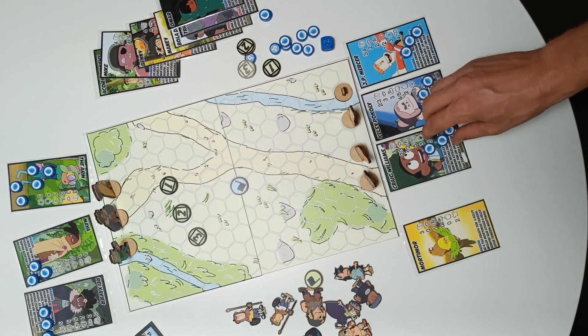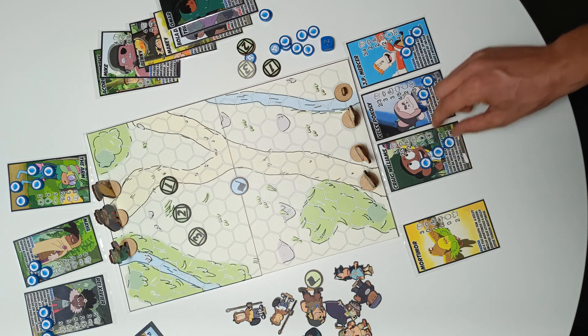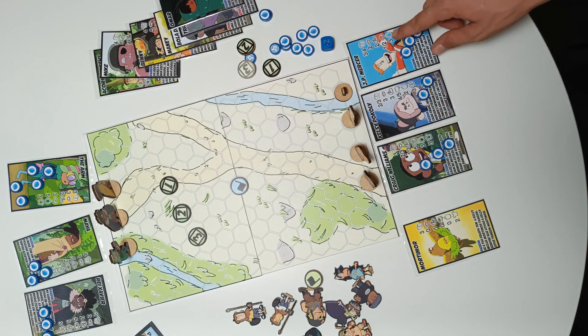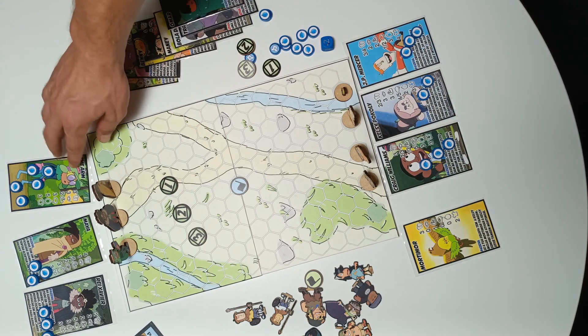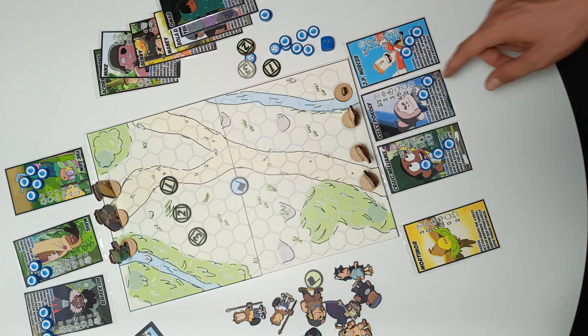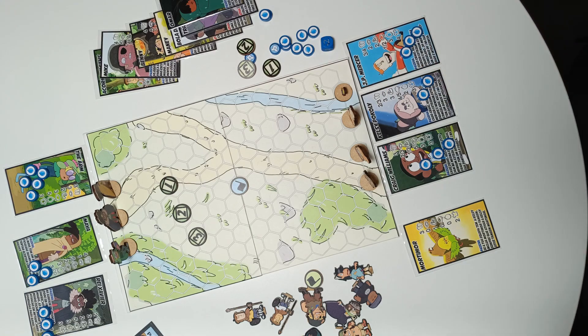Then each character gets balloon tokens based on their stat cards. The Arm has more balloons, and Kelsey has less balloons — she starts the game with less.